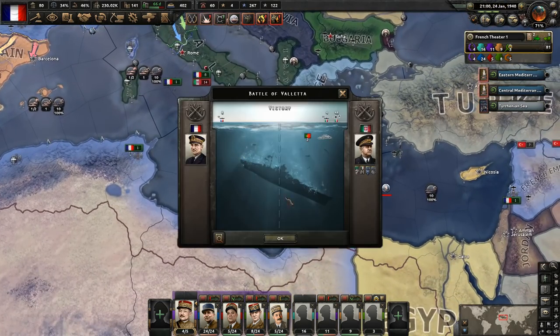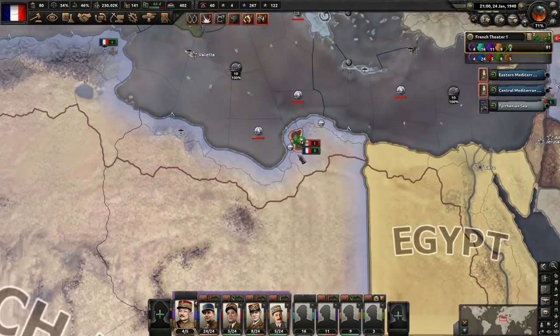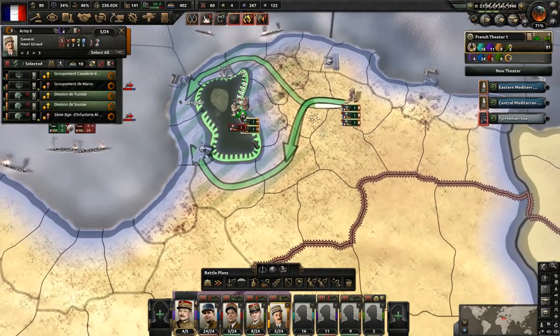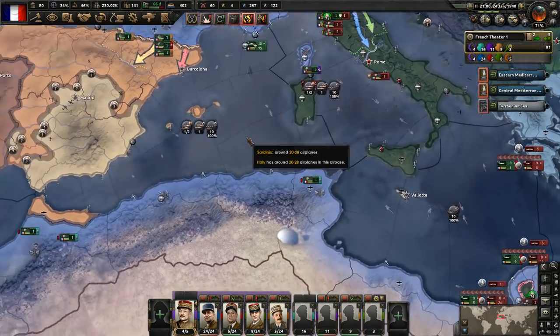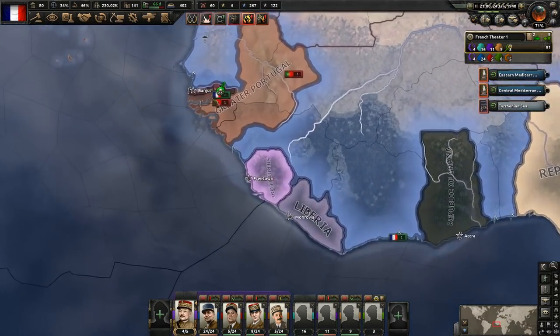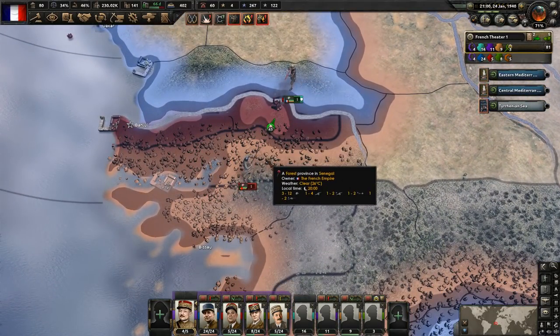We sunk one of the destroyers there and two of their convoys. Now we've got to get this finished up — these guys should be on their way soon and we'll get that division destroyed. I'm going to have to figure out what we want to do with them next. Oh yes, Africa — they're actually attacking us here because this does happen to link here.